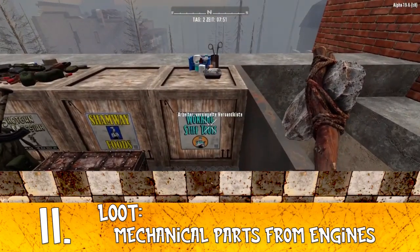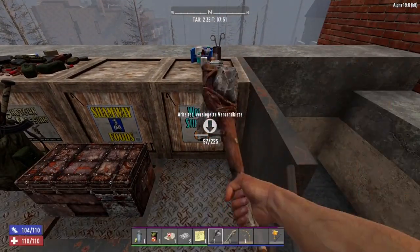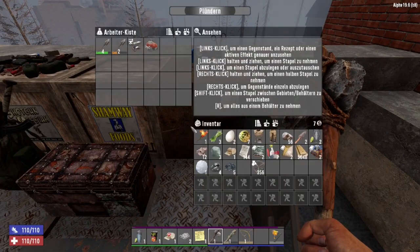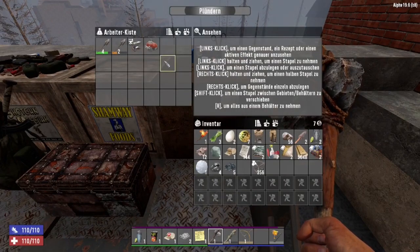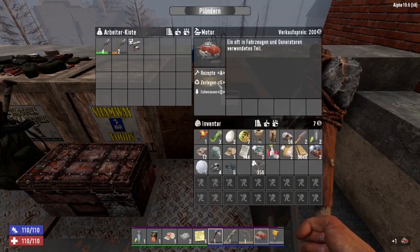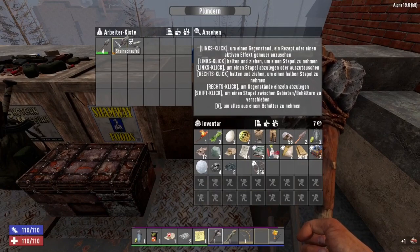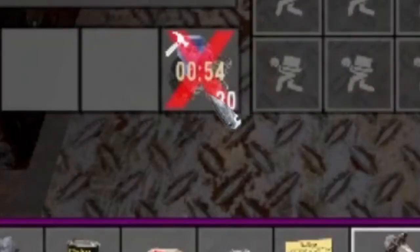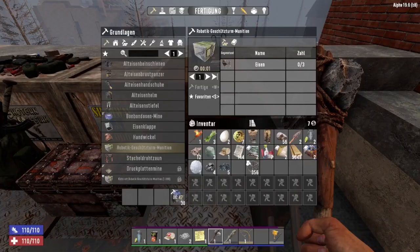Tip number 11: if you need mechanical parts, especially early in the game, look around for Work Stiff toolboxes. Sometimes inside you can find engines, and when you scrap those engines you get a lot of mechanical parts. This is really important because at first you won't find enough mechanical parts to craft your own wrench.